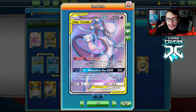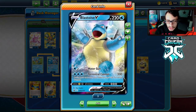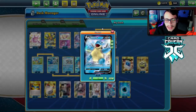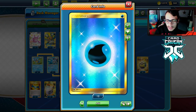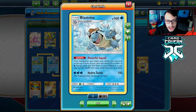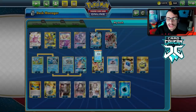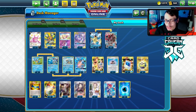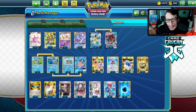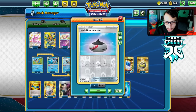Blastoise GX can get into play normally, or you can discard it and have Mewtwo copy it. We have a two-two Blastoise VMAX line, and the Blastoise V's Torrential Cannon is not a bad attack. We're playing 12 Water Energy because Powerful Squall looks at the top six cards and you need to hit two or three energy consistently. With Energy Recycler that's 17 energy total.